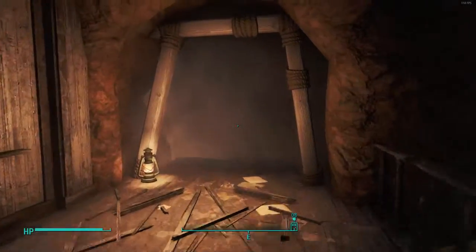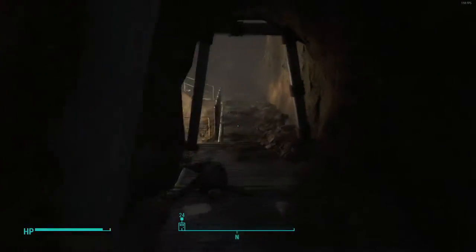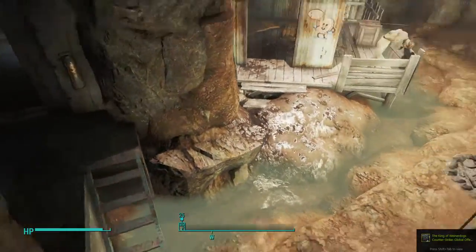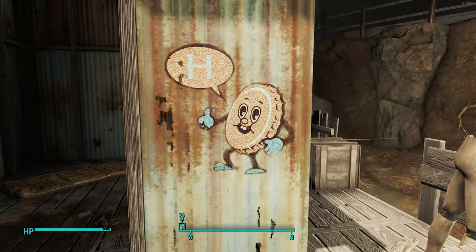The other one in Dry Rock Gulch is inside the mine. You're going to have to clear out a lot of enemies for all of these hidden cappies — they're not just free to walk into. It's down there in that little alcove-type thing on the wall.